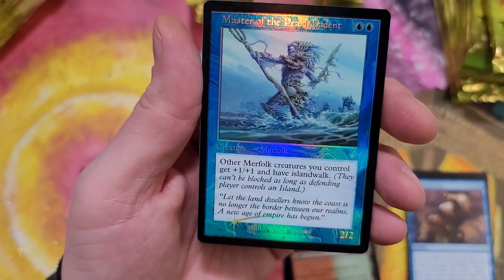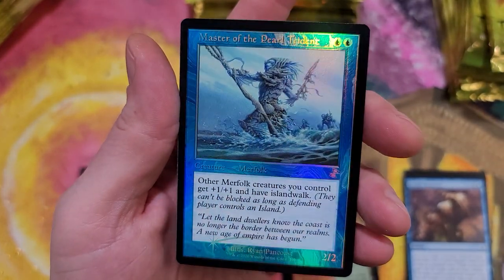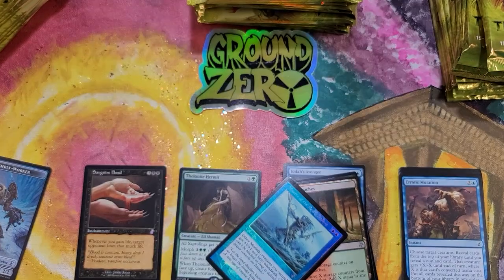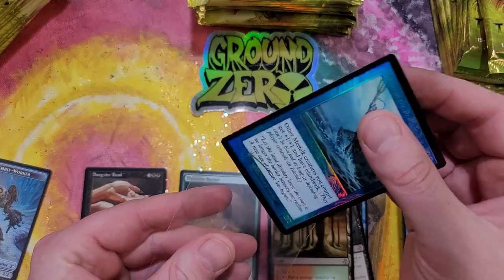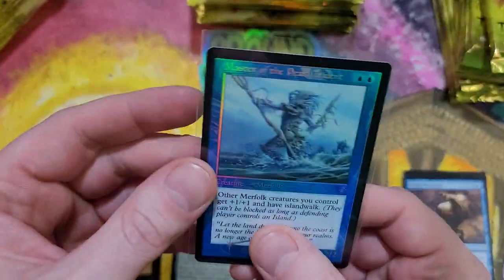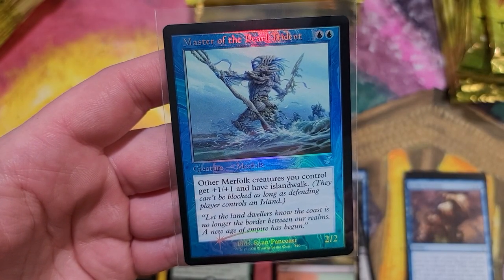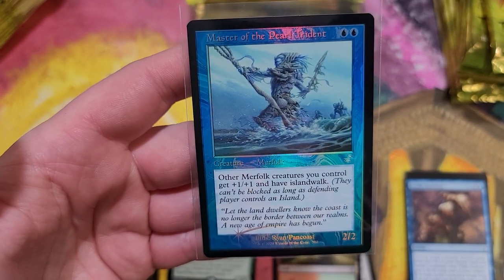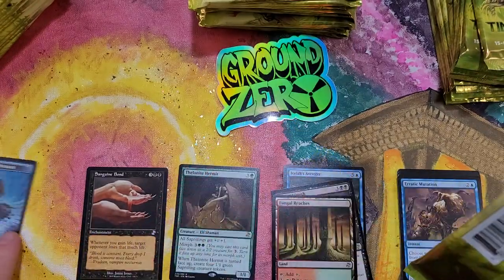Master of Pearl Trident! Oh my god, that is gorgeous! Smothering Tithe, baby! We gotta get to sleeving in Cleveland! Oh man, that is breathtaking. Let's slide her in - very, very nice, all centered, all squared, looking good. Holy crap, let's do a price check. Very first pack - $87.90! Oh my god, wow, what a freaking hit!